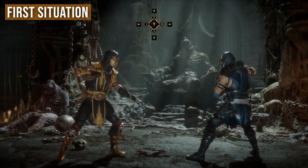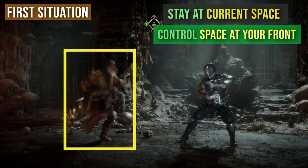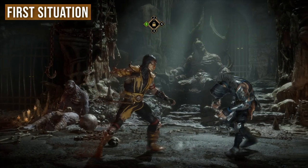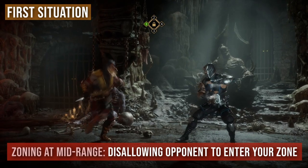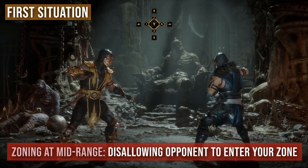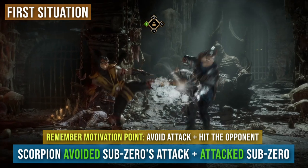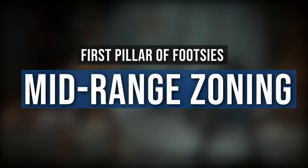In essence, this is staying in your space and defending it by controlling the space in front of you — in other words, zoning at mid-range, because you are not allowing your opponent to enter your zone. Sub-Zero wanted to attack you, but you not only avoided his attack but also scored a hit on him. So mid-range zoning is what we will consider the first pillar of playing footsies.